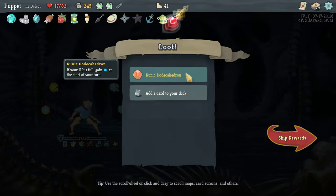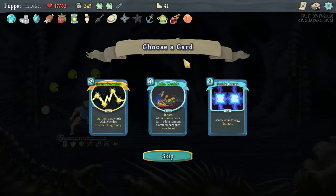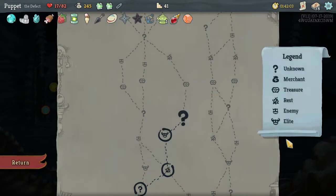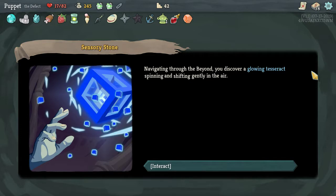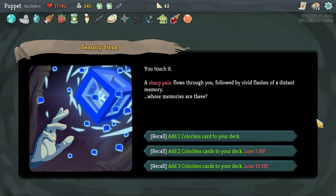Relic rewards: start of each combat heal two HP. If your HP is full, gain one action at start of your turn. Lightning now hits all enemies, channel three Lightning — that could be really good. The double energy relic is probably better for me if I upgrade it, so let's take that. I'm kind of stuck on this path now. Navigating through the Beyond, you discover a glowing tesseract — add one colorless card to your deck, add two and lose five, or add three and lose ten. I don't have enough health to lose, so I'll just take one.